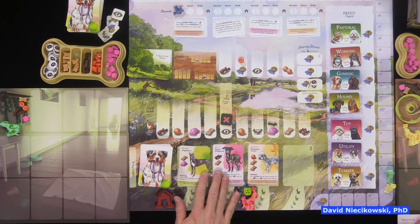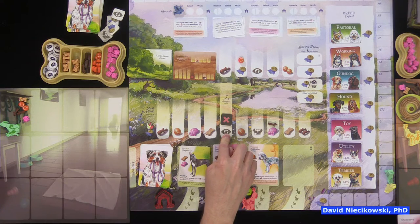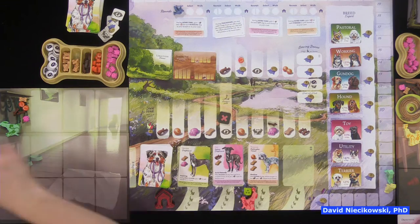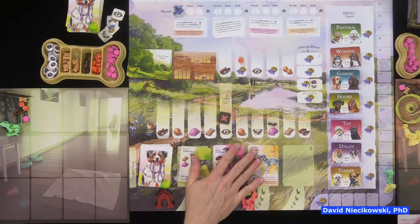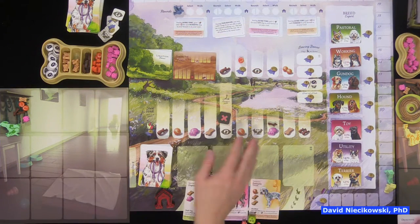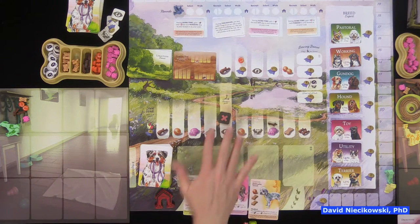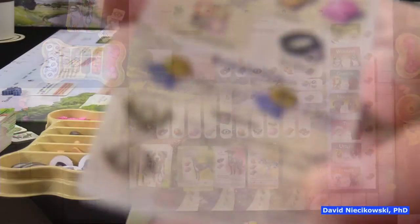Sometimes you'll acquire a dog you don't want to keep in your kennel. This card allows you to scout. When you stop on the scout space, you may reveal the top two cards of the deck and replace a dog in the field with one of those drawn, removing unselected cards from the game. You can also swap a dog from your kennel with one in the field while on the trail.